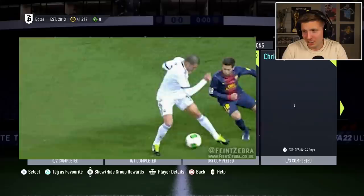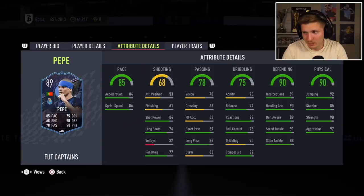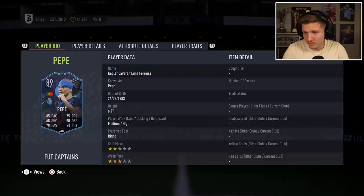Coins back and more. Pepe — Chad — with this amazing picture and blue headband. 86 sprint speed, good pace. Defending 90, discounted 90. 91 stand tackle. Slide tackle, though, should be higher for him — he has one of the best slide tackles in the world, I think. Jumping 92, good stamina. 97 aggression for him is also very low — should be higher, for sure. At least 98.